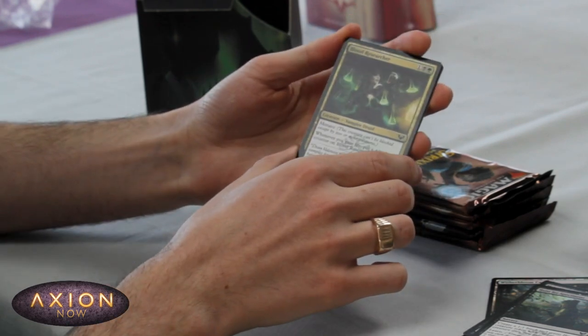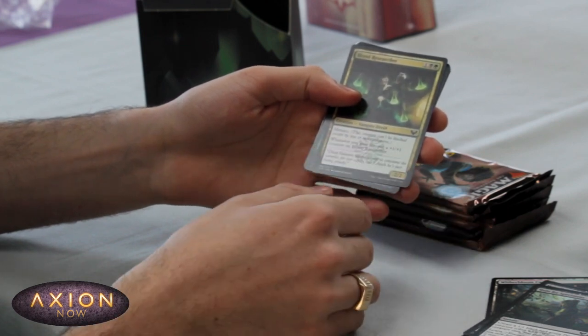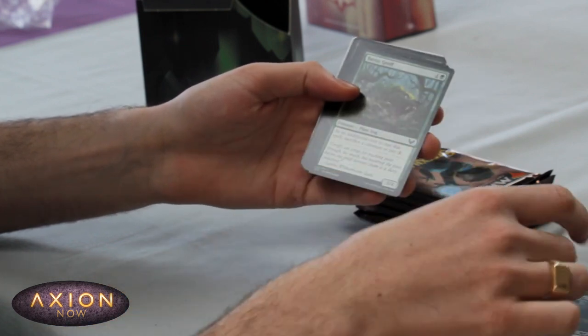Great card here — Blood Researcher. Whenever you gain life, put a plus one plus one counter on it. So you've got your pests when they die giving a bit of life, triggering this, making it bigger. Menace — great on that.